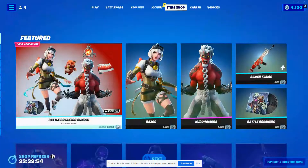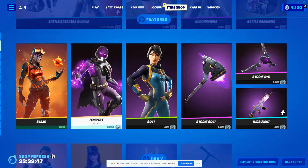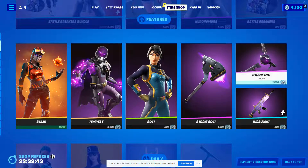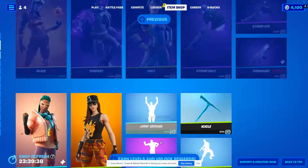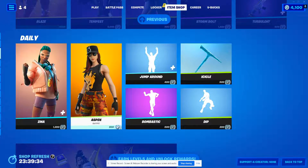It's not my favorite music. Oh, Blaze is back — I own Blaze, I did not realize that! Tempest is back, Bolt is back, the Storm Bolt harvesting tool, the Storm Eye glider, and the Turbulent wrap — they are all back. Look at that guys! Oh, we got Xena and we got Aspen.